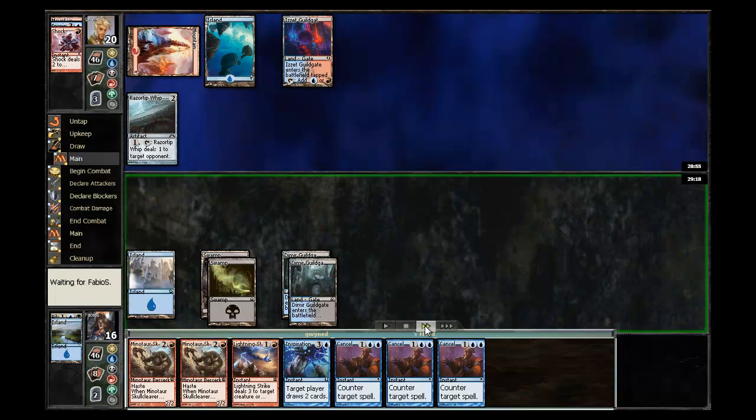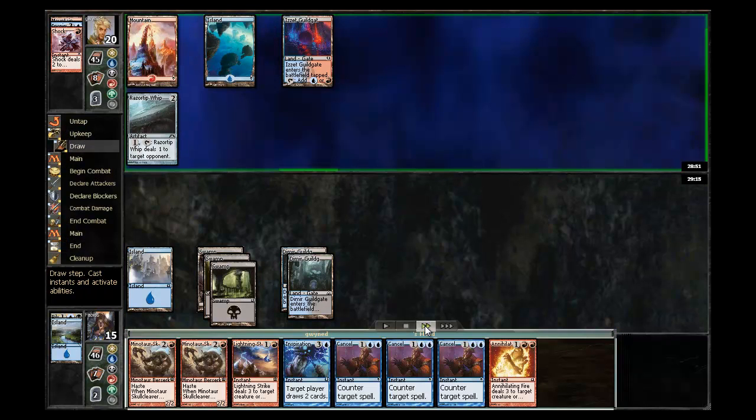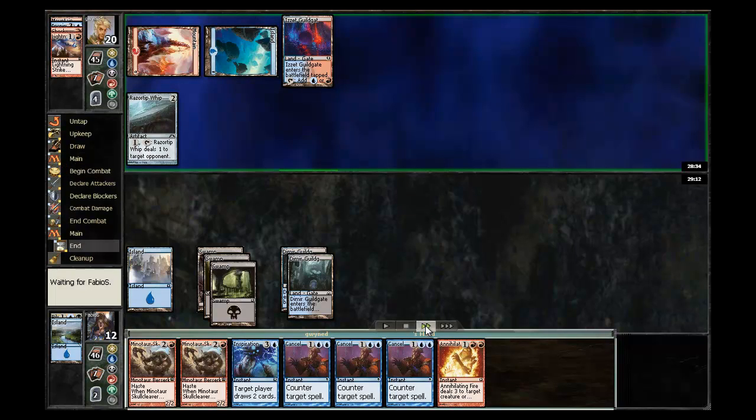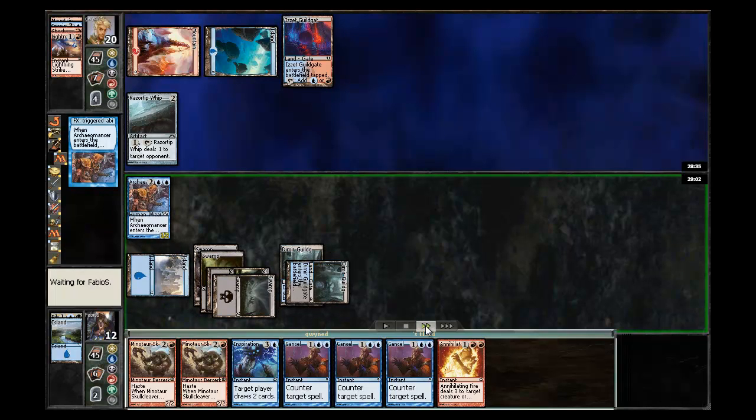Go ahead and shock him since otherwise I'd have to discard, and just continue for the moment to ping him for one. Draw an Annihilating Fire, but again a land would be better, so I go ahead and just hit him for three again so I don't have to discard, and then on his turn I can go ahead and use a Razortip Whip.